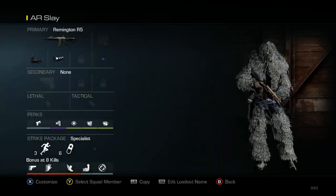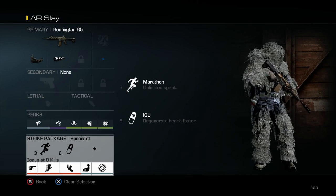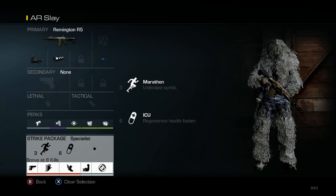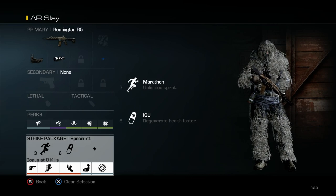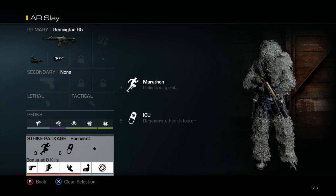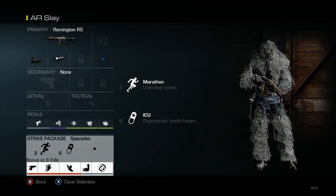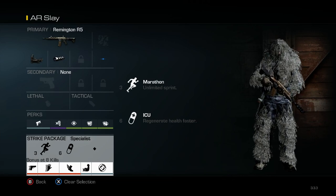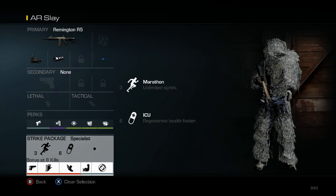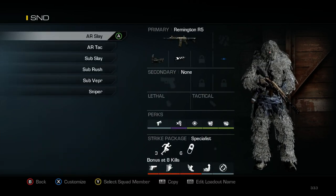The second pro tip is about classes. You can only run Specialist now for MLG variant. Do not put on a third perk for Specialist — what this does is it allows you to get your bonus at 8 kills instead of at 10 or 11, depending on what perks you have on. This lets you get a bunch of perks at 8 instead of just one at like 10. This is a pro tip that a lot of pros have been using.